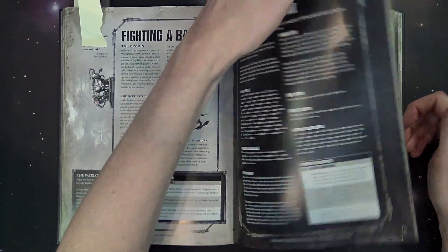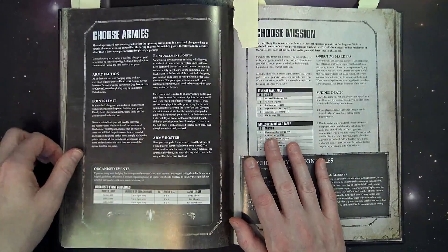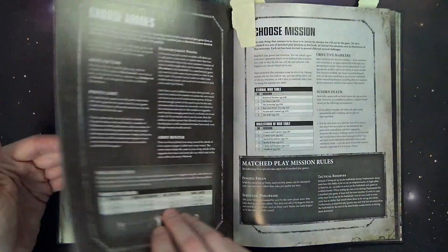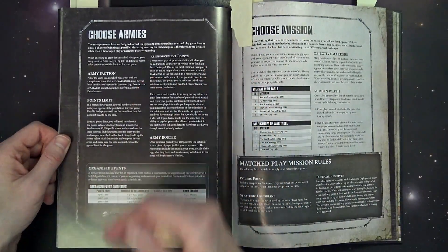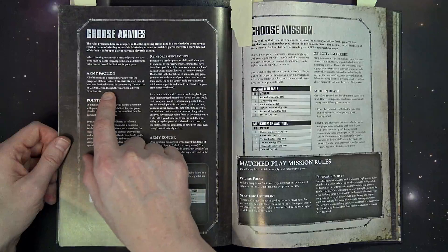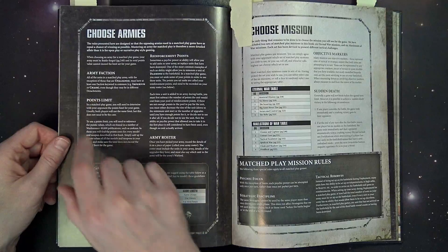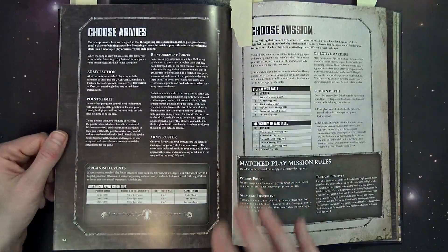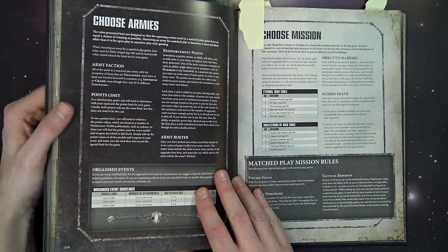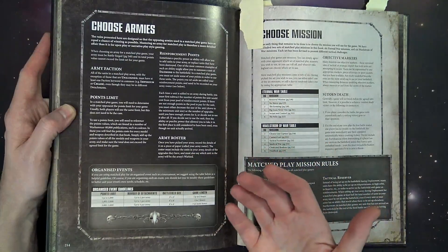Now for point number one of the top 10 things you need to know about new 40K: how to choose your army. All units in a match play army — with the exception of unaligned units — must have at least one faction keyword in common, even if they're in different detachments. Basically, if you have a match play army with several detachments making up a Battle Forged army, they all have to share the same keyword.